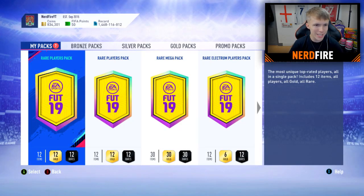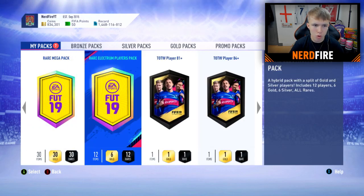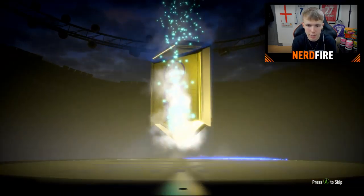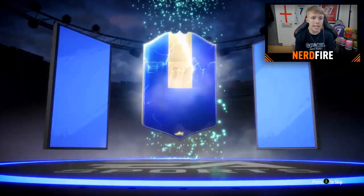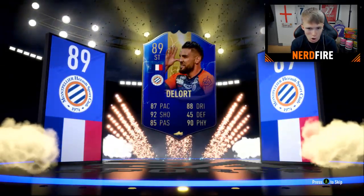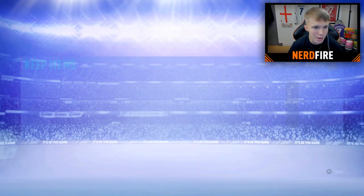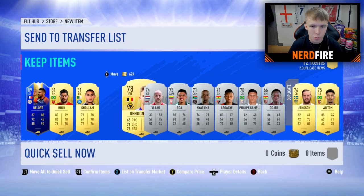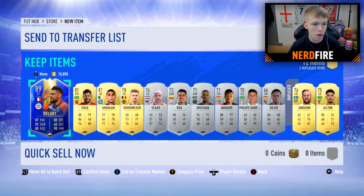Now saving the rare player packs for later, we go with the rare Electrum pack next for our fifth player. We get another walkout — it's a blue card, it's a Team of the Season, it's French, it's a striker — it's Deleofeo! There's Ghoulam in the pack too but we've already got a left back, so we don't need him. We're going with Deleofeo because why not — it's a TOTS card.